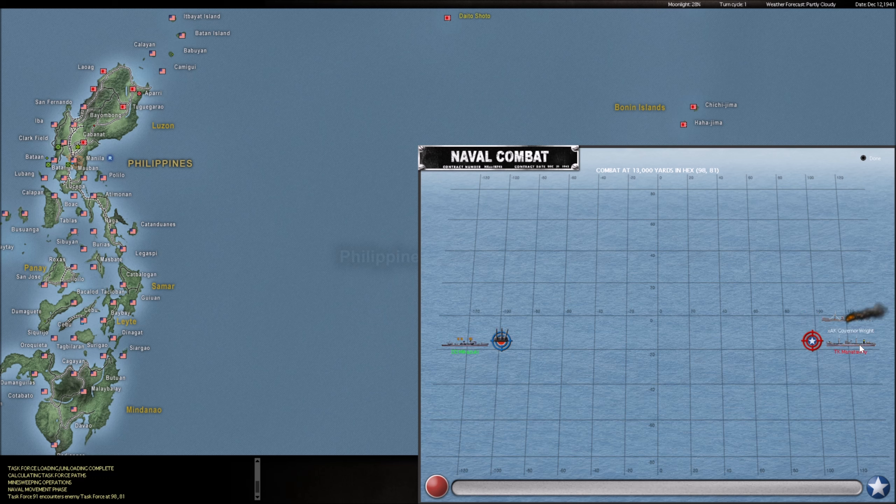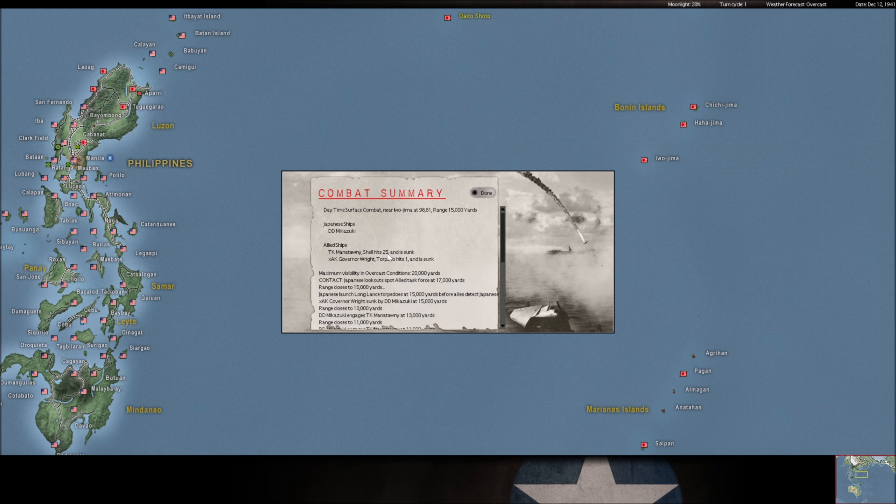We got a single destroyer - they probably won't be able to do a whole lot, but it looks like we caught up to a tanker and a reasonably sized cargo ship. Maybe these are two tankers. So we're starting off with a long lance attack. Right off the bat - one torpedo hit! That's what I'm talking about. The Mikazuki - I'm liking this guy. Let's look up this captain when we're done. He had some darn fine torpedo gunnery right there.